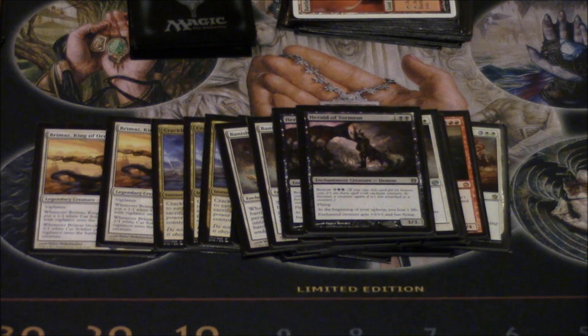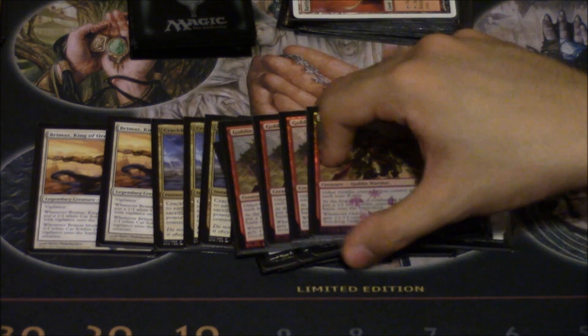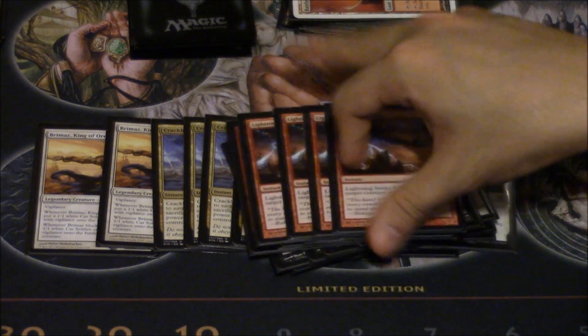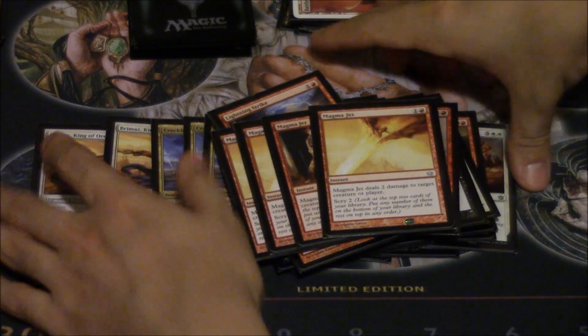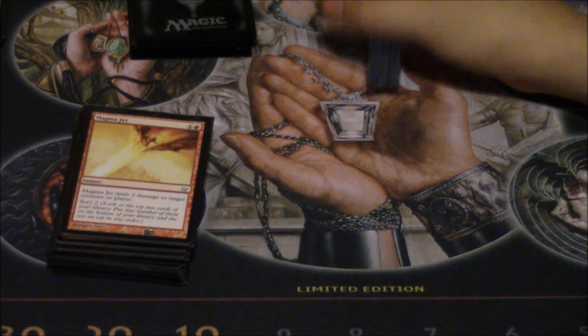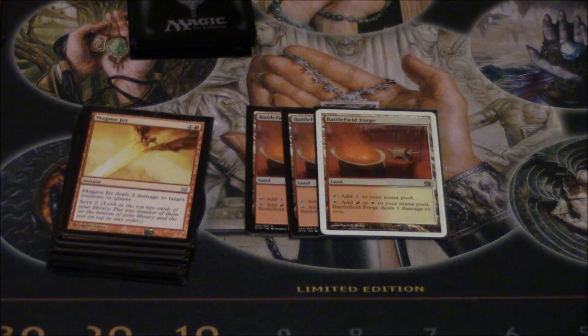I went down to two of these — I love this card but in this deck the land base isn't great. Four Hero's Downfall, and that's one of the reasons you even play red. The second reason you play red: four Lightning Strikes, four Goblin Rabblemasters, and four Magma Jets. Magma Jets are very good. You'll notice there's no one-drops, like I typically like.